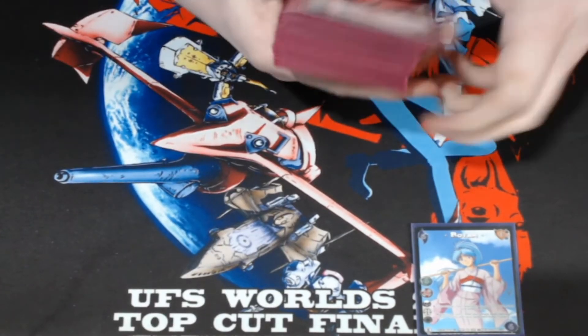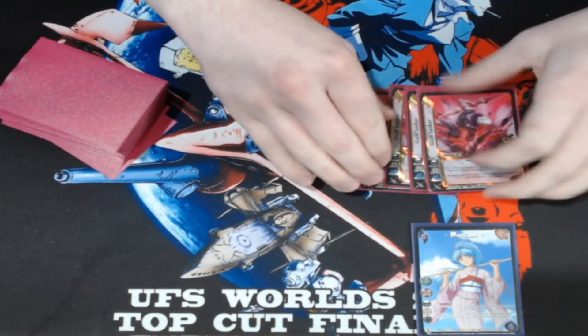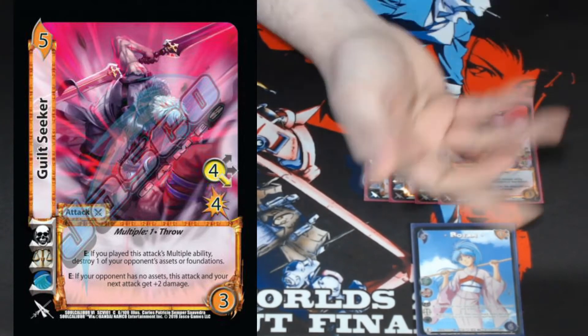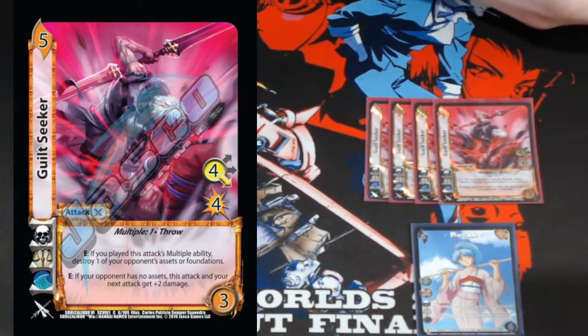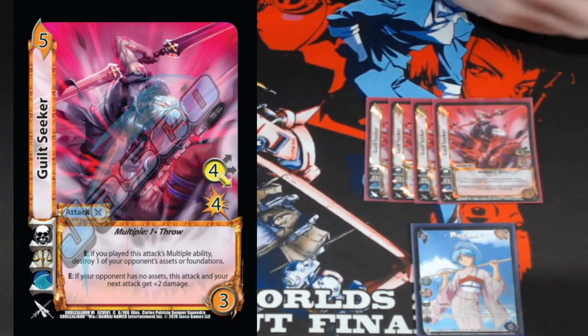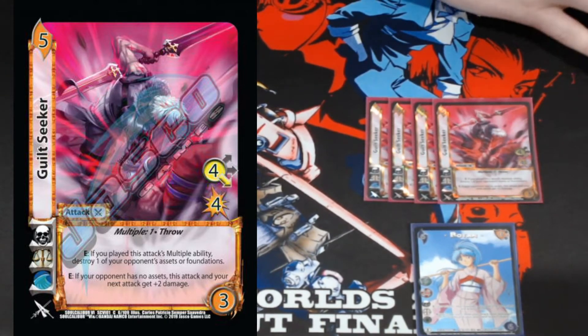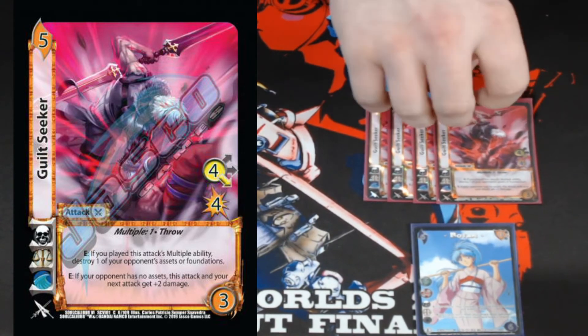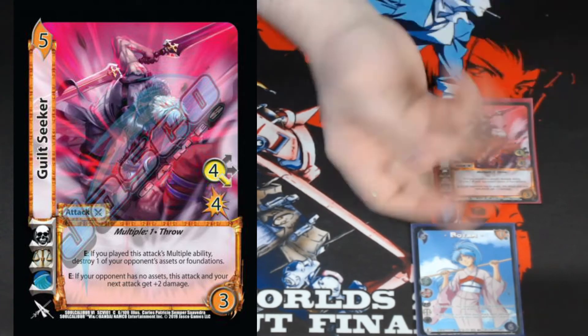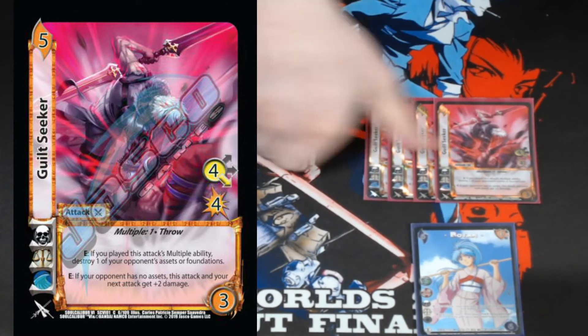On the attacks, our main big attack is four copies of Guilt Seeker — it's just a throw with multiple one. If they're not holding a low block, it can trigger Botan's response twice as well as the enhanced twice. It can destroy foundations or assets, and it does a bunch of damage — essentially a six damage throw as long as they don't have an asset, or seven damage while I gain two with Botan. Consistently a good card.